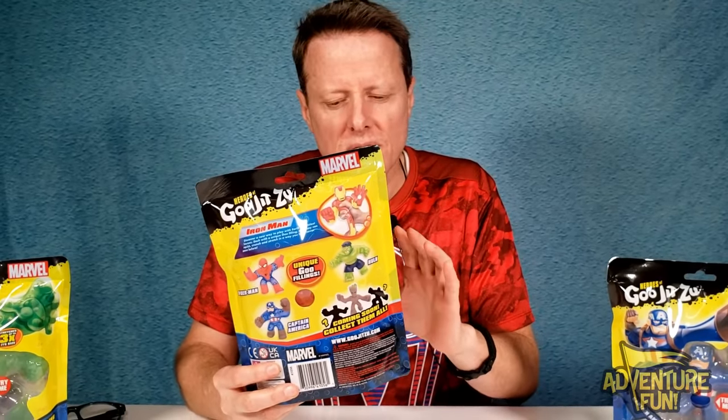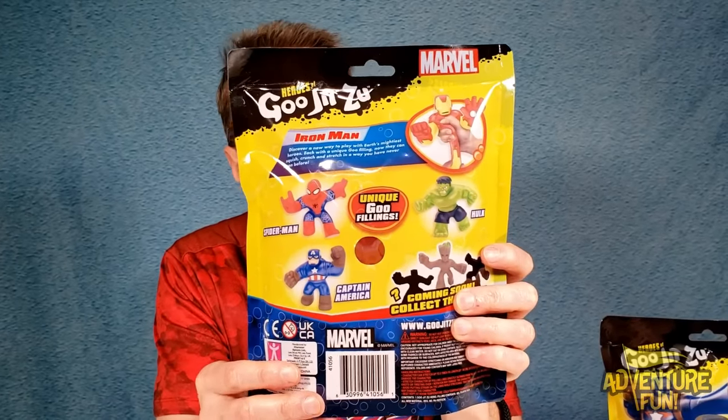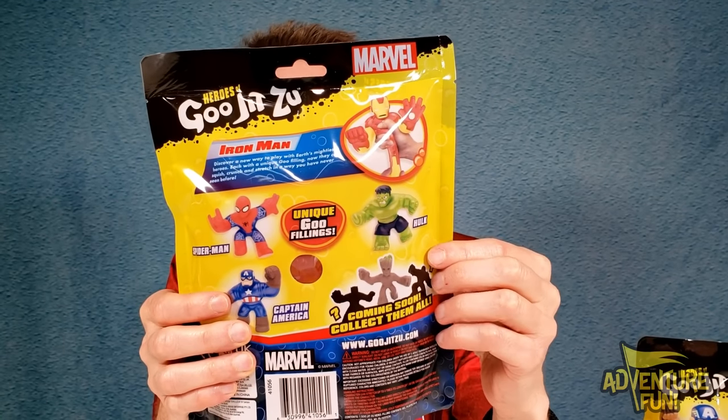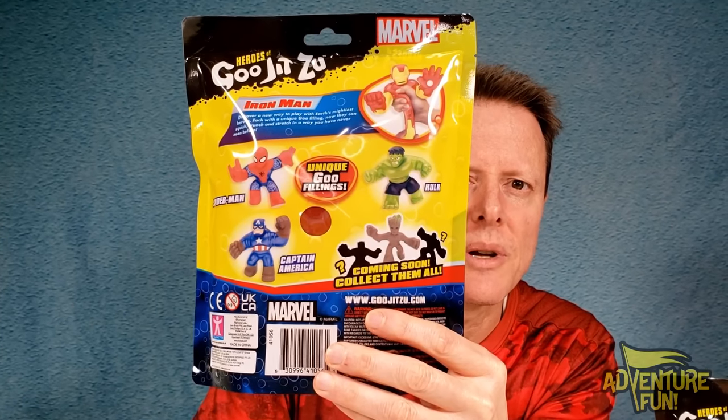I'll go over how you can preserve the package in just a minute. On the back for Iron Man, it says 'discover a new way to play with Earth's mightiest heroes, each with a unique goo feeling — now they can squish, crunch, and stretch in a way you've never seen before.' You can see the four figures you can collect: Hulk, Spider-Man, Captain America, and Iron Man. Down here there are some mystery characters coming out too.